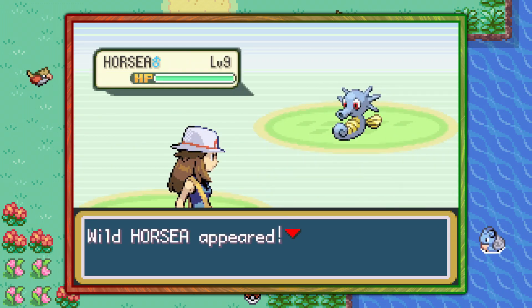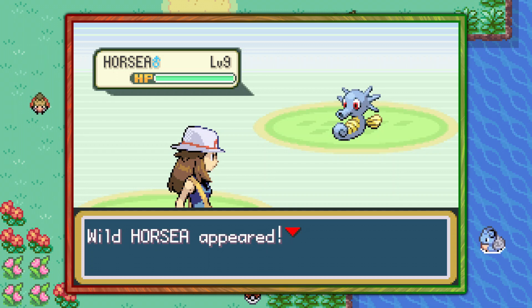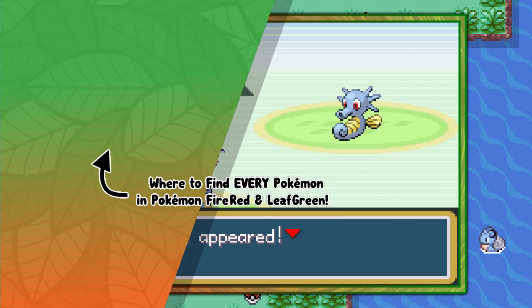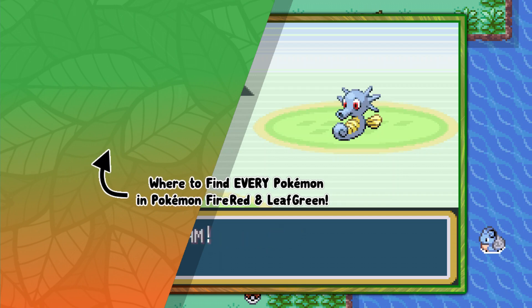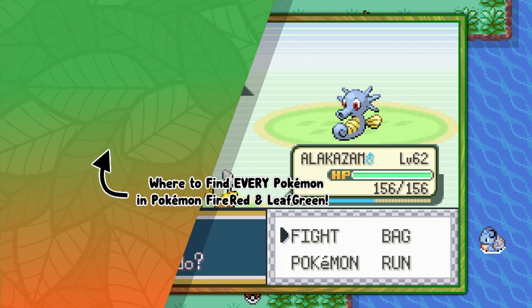That's pretty much it guys, that's how you find the Dragon Pokemon Horsea in Pokemon FireRed and LeafGreen. And of course, if you're interested in more free of fluff video guides like this one, go ahead and click the playlist that's on screen now. I hope you enjoyed, and Techno's out.